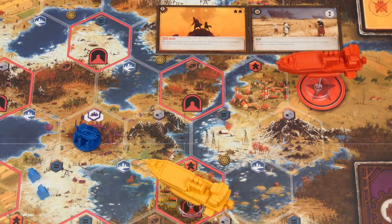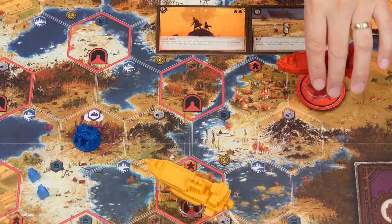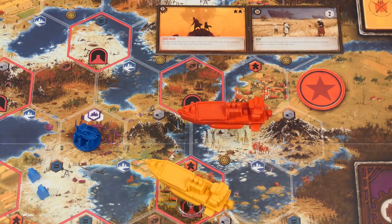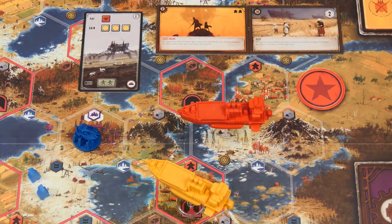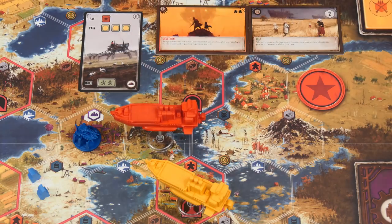To move an airship, like any unit, you select the move action and then choose the airship as one of the units moving. The distance it can travel is equal to the range showing on its passive card in the upper right-hand corner. So it could move up to two hexes in this case. Moving zero spaces is not an option in a move action, so this could move one or two hexes. If you're moving an airship using factory movement, instead add one extra space of movement to its normal amount, so the airship could move up to three hexes in total.